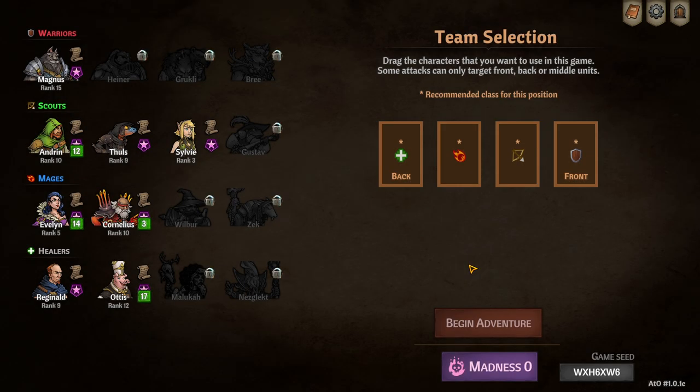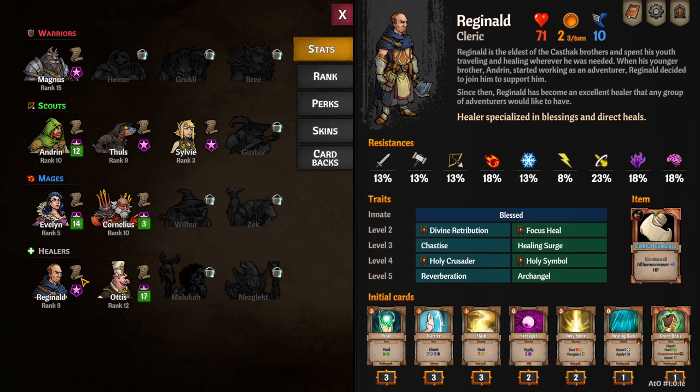For reference, I have about 20 hours in the game now, so I have unlocked a little bit of stuff already. When you open the game for the first time, you will have Magnus, Andrin, Evelyn, and Reginald unlocked — these are the starting characters. There are about 12 additional characters you can unlock throughout the game. They are divided into four groups, four classes, and each class shares a card pool. Each different archetype within those classes, like Reginald and Otis, will have different starting decks and different level-up abilities to specialize throughout a run.